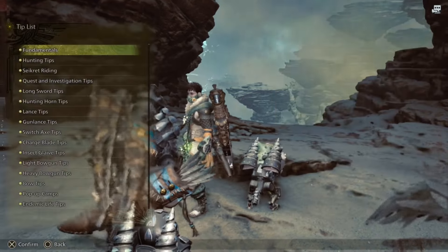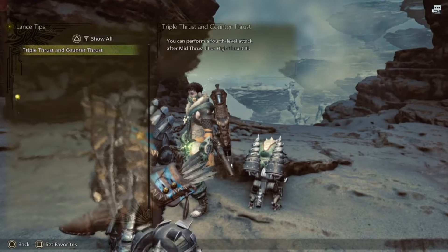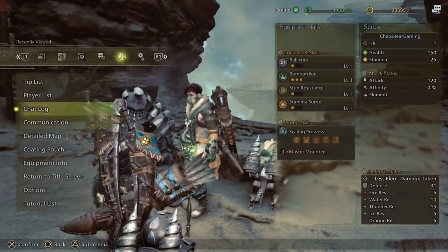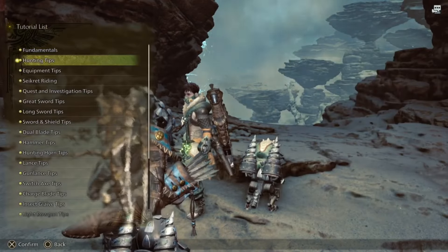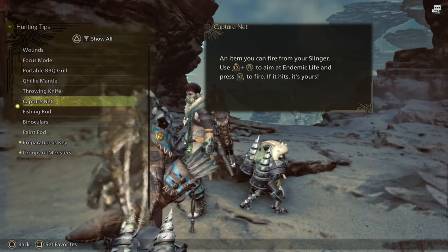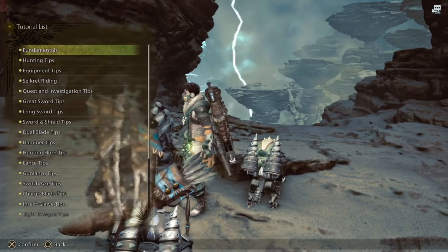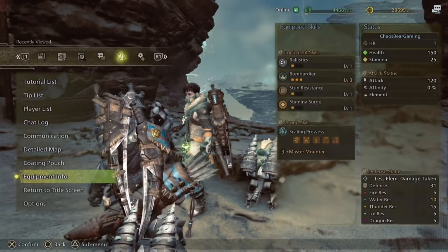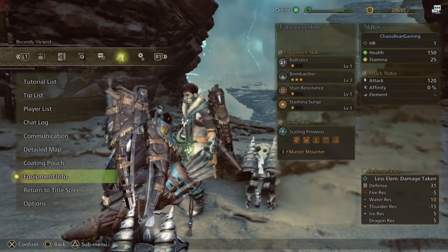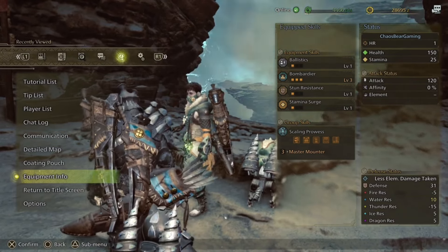The tip list is really important — it shows you different things on how to perform certain actions. If you go to the tutorial list, you'll get even more information. For instance, if you want to cook but don't know how, it'll tell you. I highly encourage cooking — it gives you huge buffs not typically available to you, whether it be increasing your damage, stamina recovery, and so on.